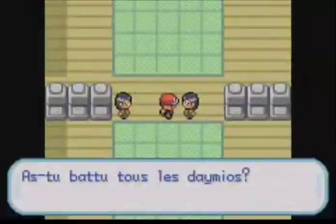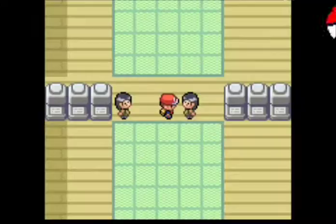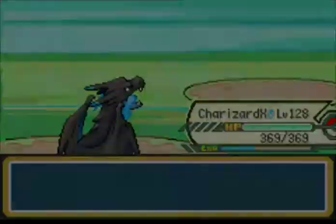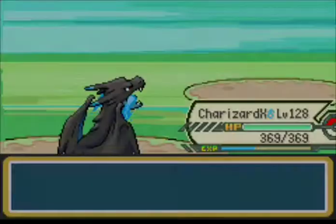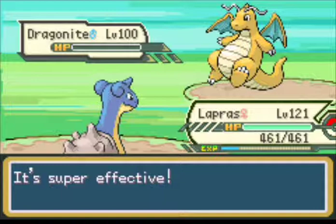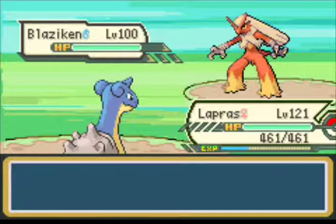Let's challenge all the trainers quickly. Let's go for Flamethrower. And Dragonite is next — let's switch out to Lapras. We defeated this Samurai also.